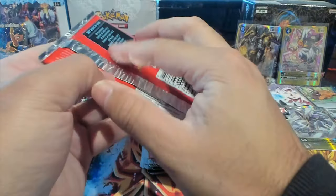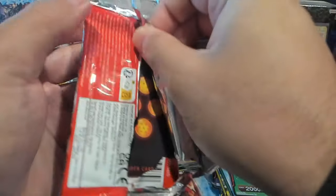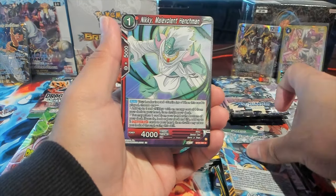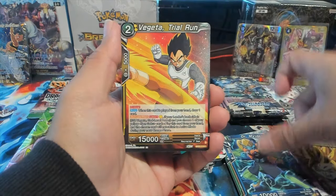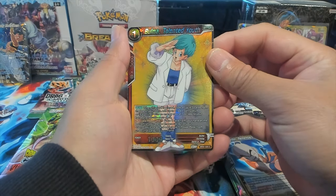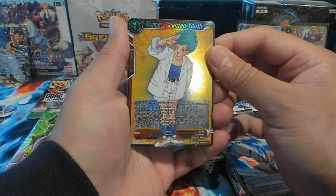Wild Resurgence, who knew it still had more to give! Honestly, Wild Resurgence was — I think the last set I pulled a secret rare from. No wait, I think it was Critical Blow — Critical Blow is the last Master set I pulled a secret rare from, which is kind of crazy considering we open boxes on boxes. Granted it's usually like a box or two, not half a case. Even so, over a year of pulls — this has been super lucky. So appreciative of all of you!